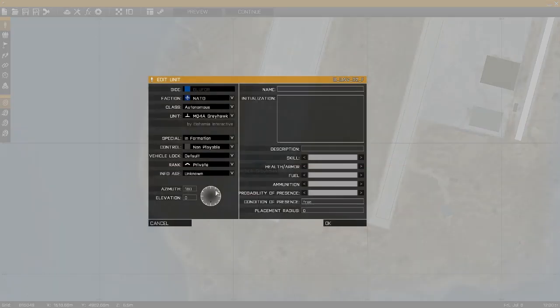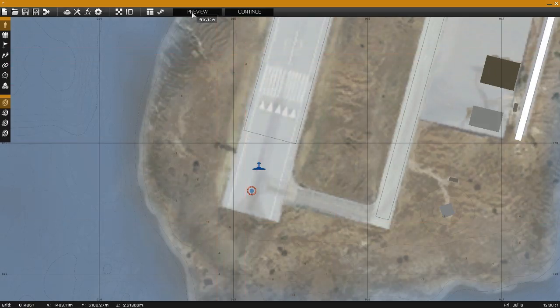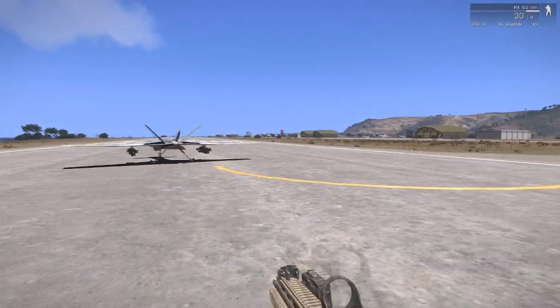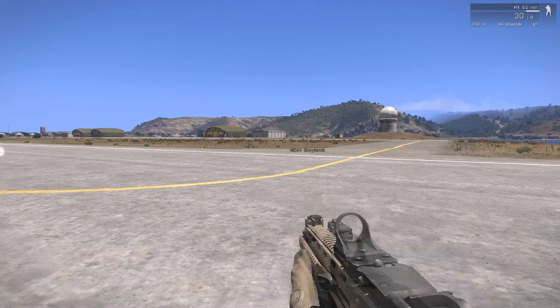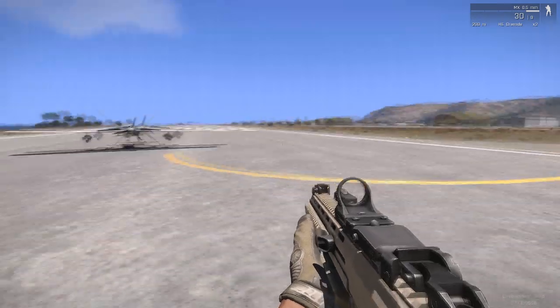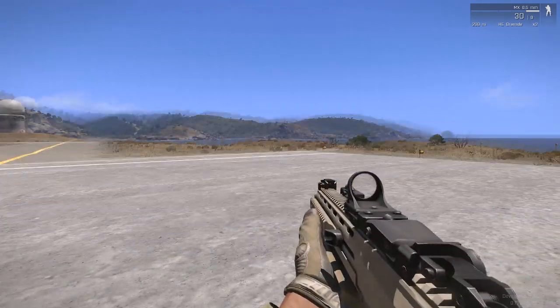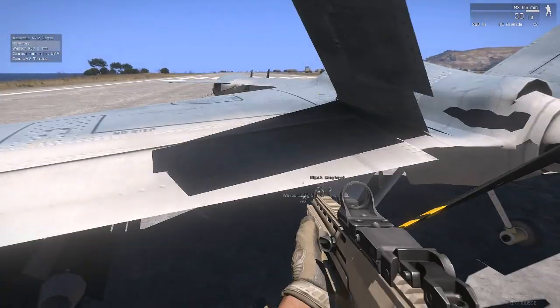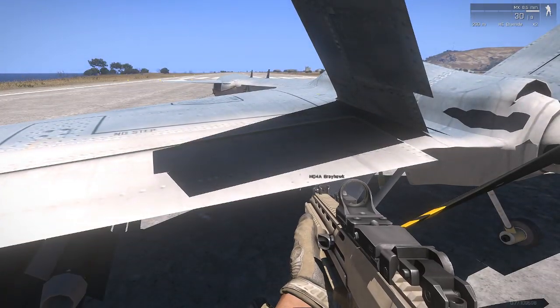I'll spin this around so it's facing the other way. There we go, now we've got preview. It's good to spawn it on the end of the runway here, because they automatically taxi to a runway and take off — if you do it right here, that'll be the quickest way of doing it. So you want to run up to it and go 'connect terminal to UAV'.